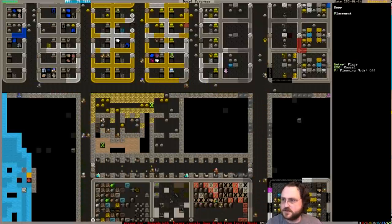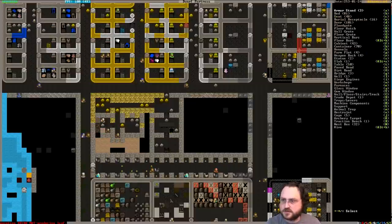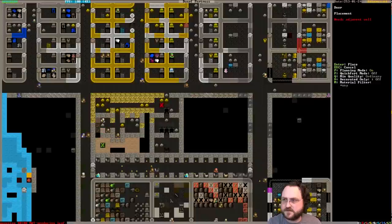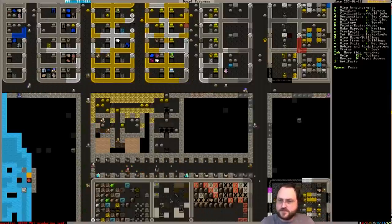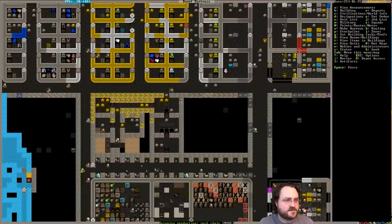Dig, dig, dig. Build door, planning mode on. Bed. Table, table, table. Chair, chair, chair. And another chair and another table for the office. Put a door there. Get some prison cells.